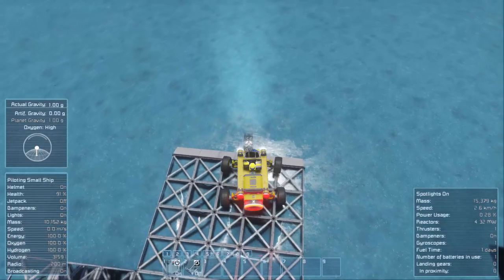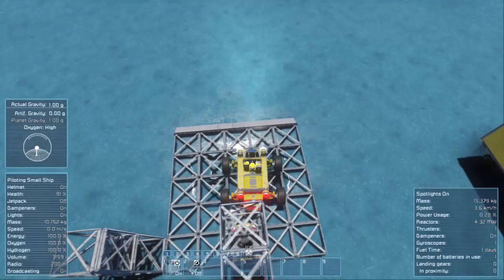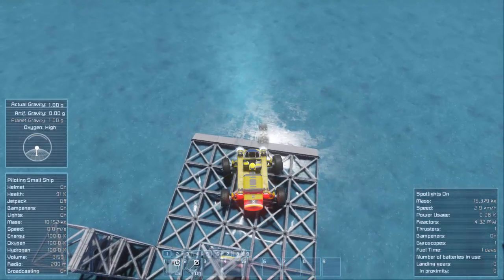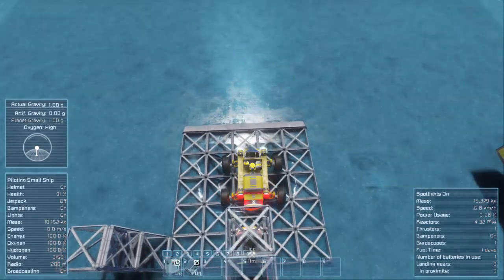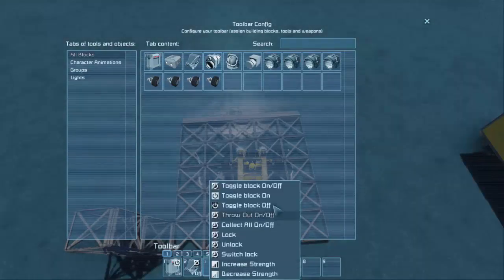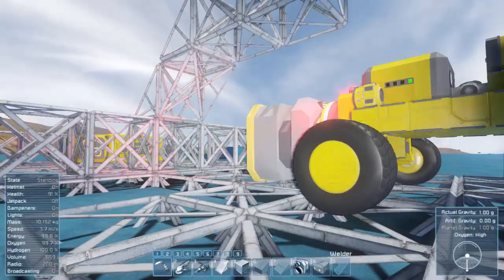I wonder if we can hook up an autopilot and it would figure out how to drive this thing in — probably not if it can't get inside. Maybe I need to build these little ramps further out because I have to be lined up just right. Okay, we might have it. Back up, back up — turn. I think we're locked. Let's hit G and get the connector — one for lock, toggle, and another one for on-off. There we go. Locked — we are locked!